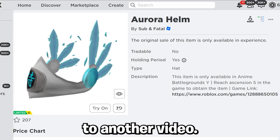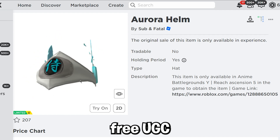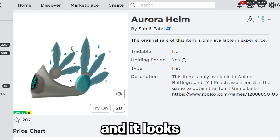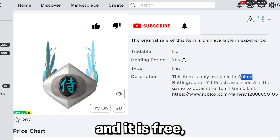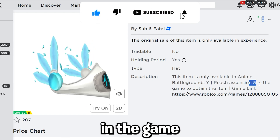What's up guys, welcome back to another video. Today I'm going to show you how to get this free UGC item called the Aurora Helm. This is completely free, it looks like a bug, it looks really cool, and it is free — but you guys have to grind.